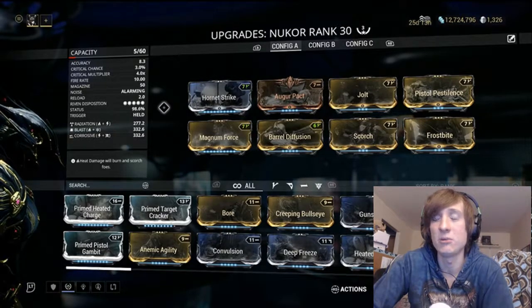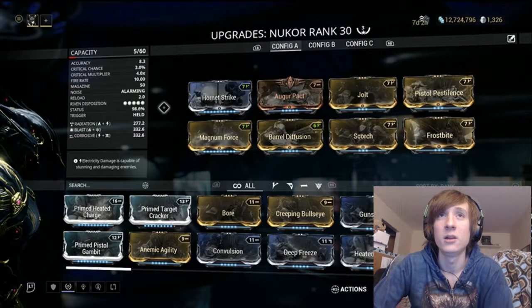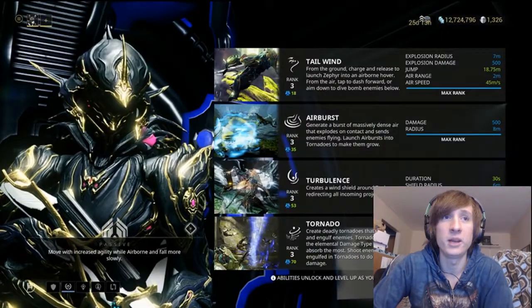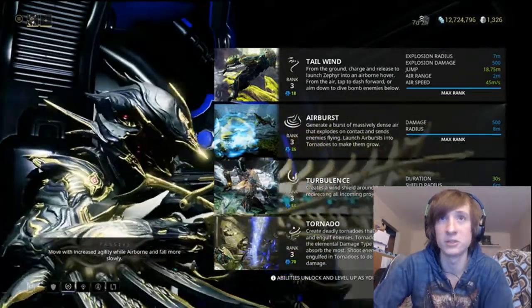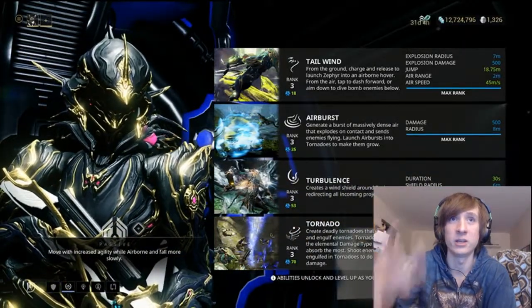The reason for that is because the 3 Headshot Kills don't have to be with your primary — it can be with any weapon. I'm going to be using Zephyr Prime for the challenge, because of her passive: move with increased agility while airborne and fall more slowly. So you'll fall to the ground a lot slower, and that way you can line up the shot a lot easier and possibly get the 3 Headshots.